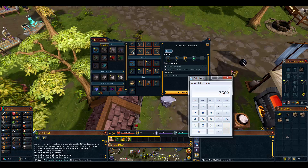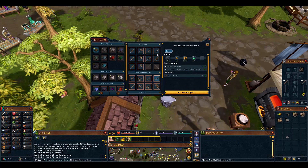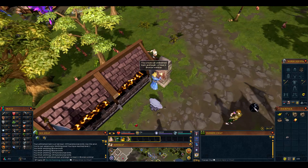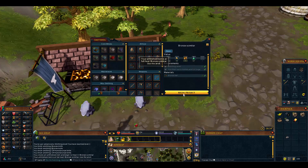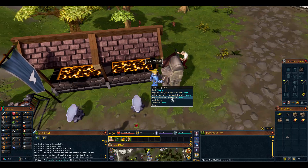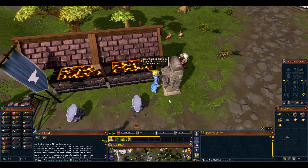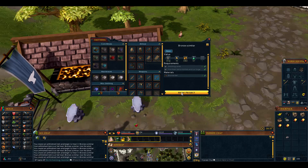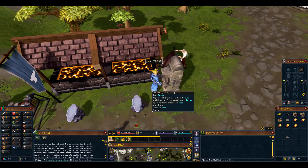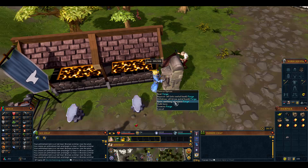We're going to try making scimitars, post them on the auction house, and see if they sell - recoup some of our money back. Essentially everything is used for Invention, and people use scimitars a lot. We're not 100% sure - usually we make pickaxes or arrowheads. You right-click to open the smithing interface, queue up the bronze scimitar, wait until heating is fully completed. Essentially we're just making things to try not to lose money with smithing.